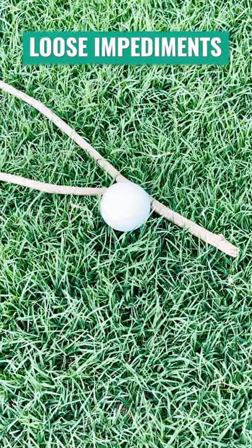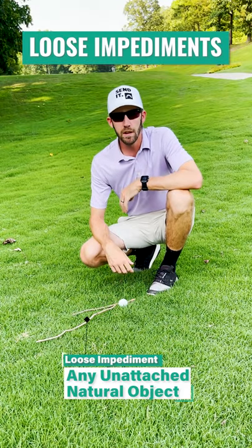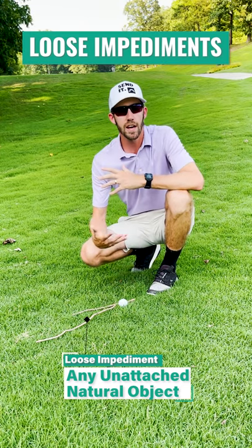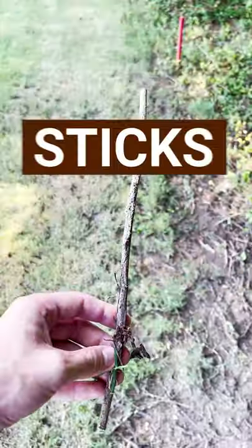My ball came to rest against this stick. This stick is a loose impediment. A loose impediment is any unattached natural object, so that includes things like stones, loose grass, leaves, branches, sticks, etc.